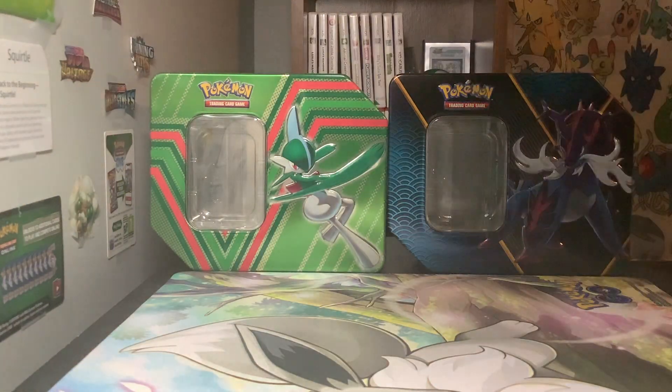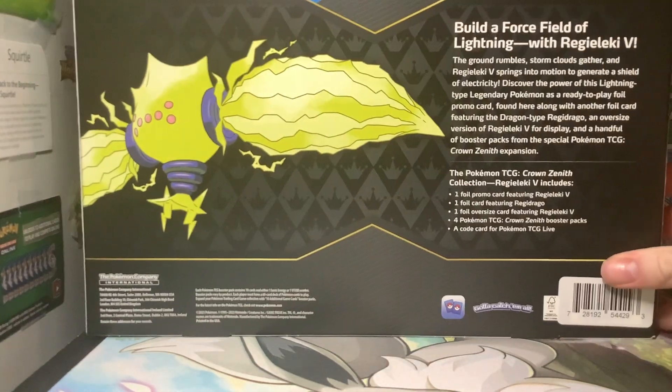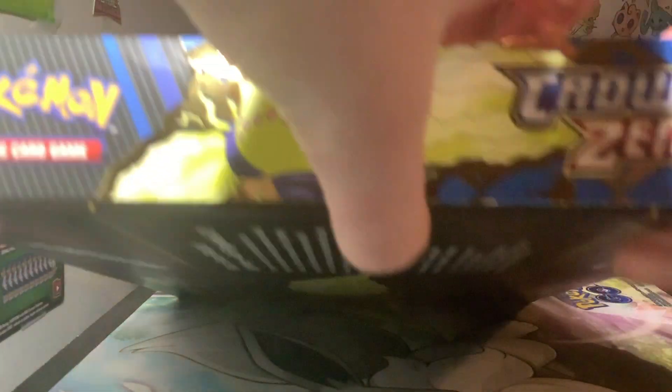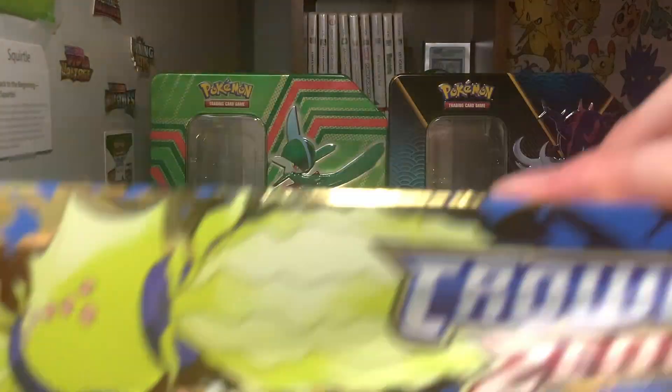I'm not going to lie, I really have no idea how the Galarian Gallery even works. I'm going to assume it works the same as any other Sword and Shield set, like Silver Tempest or Lost Origin with the Trainer Gallery subset, where it's just going to come in the reverse holo slot and then you can get a regular V on the back of the pack. Could be wrong, could be right, who knows? But I just want to get this bad boy opened up.